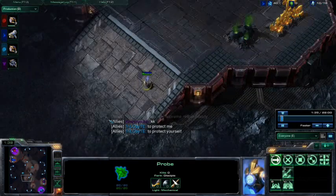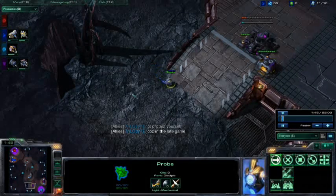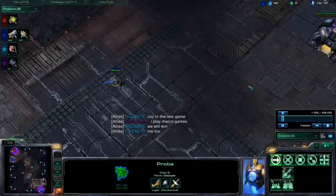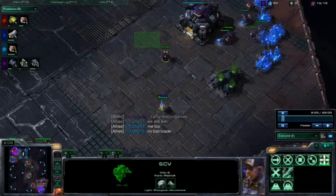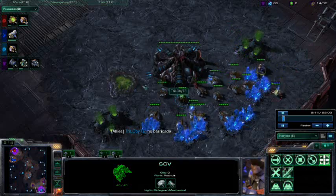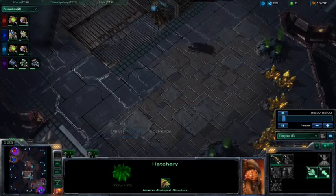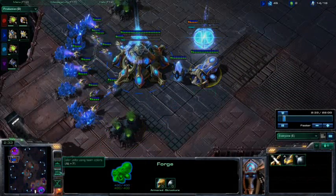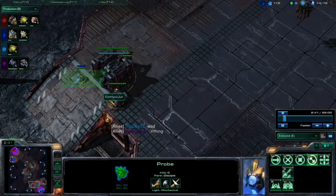Zandan moving out with that Overlord, and Balzales moving out with kind of a quick scout — he's already almost all the way across the map. See if this is an indication of some sort of cheesy gameplay: proxy pylons, gates, cannon rushes, or if he's just going to be standing and grabbing scouting information. We see the Forge first for Balzales, which is another indication of some sort of proxy or cannon.